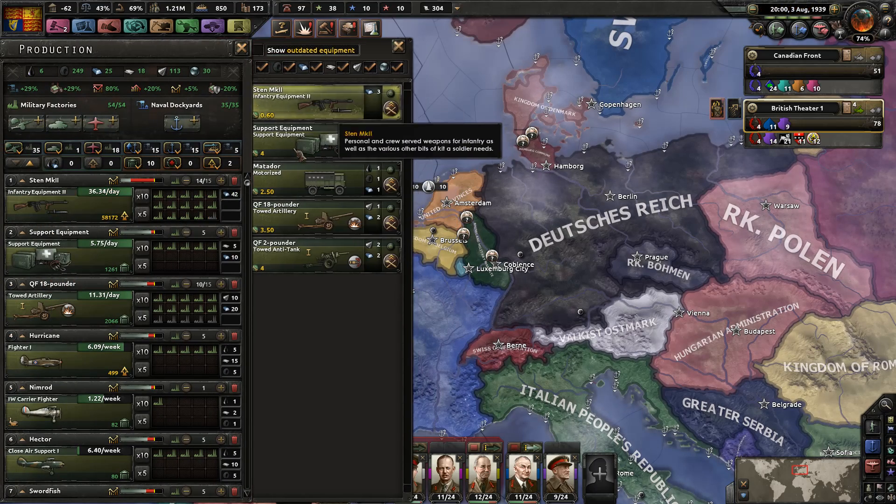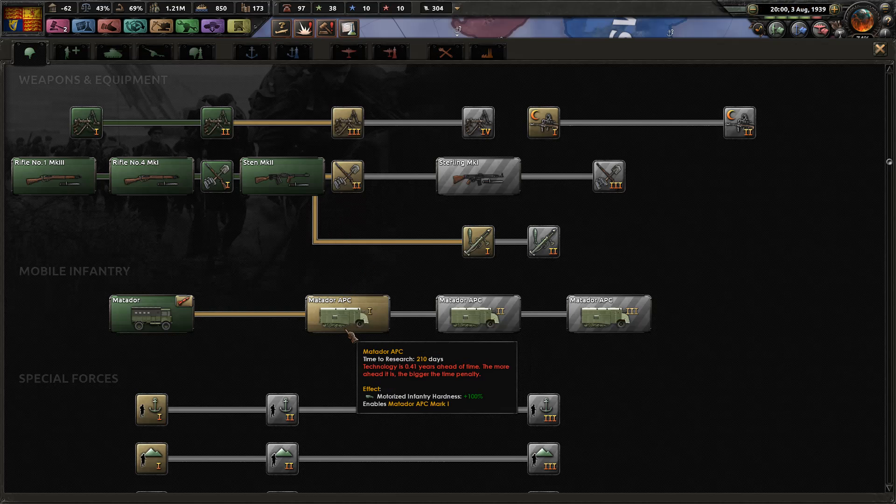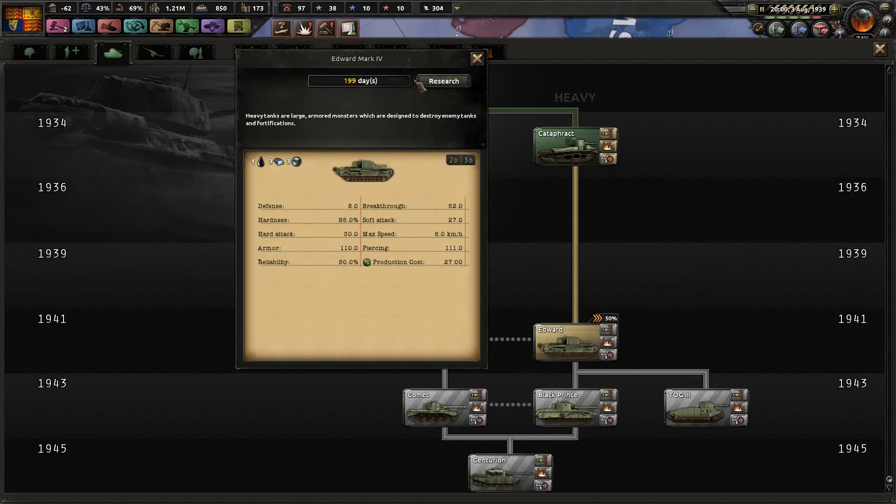Outdated stuff — the sooner we trade it up, the sooner we can get our efficiency cap back. I think it's finally time — yes it is — to go for the Edward and get that bonus.